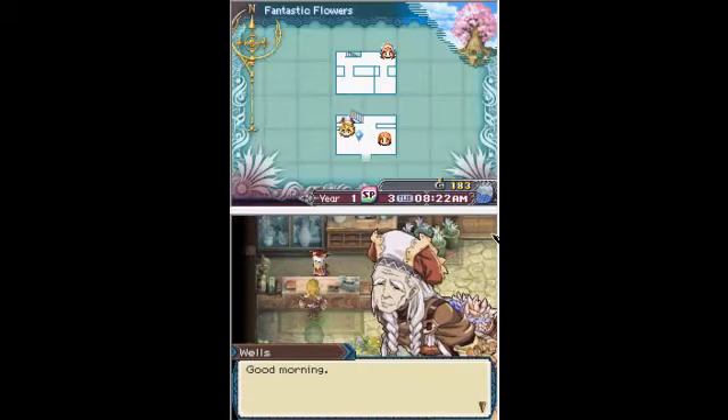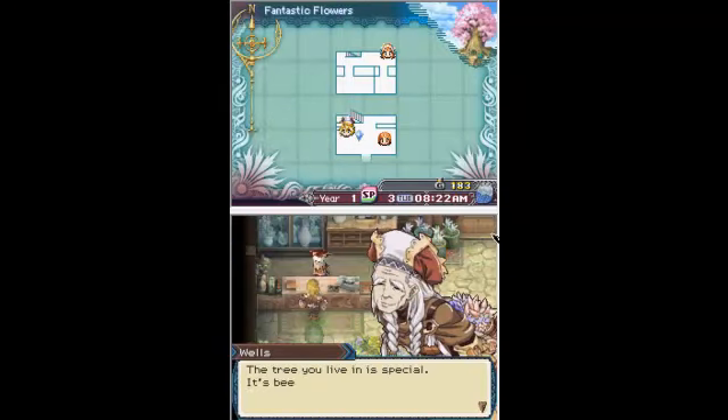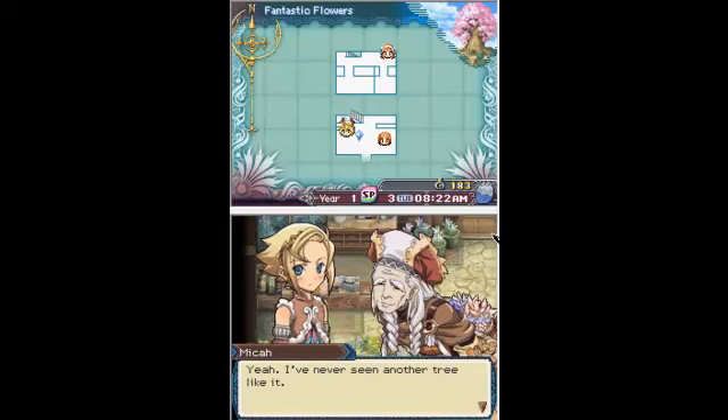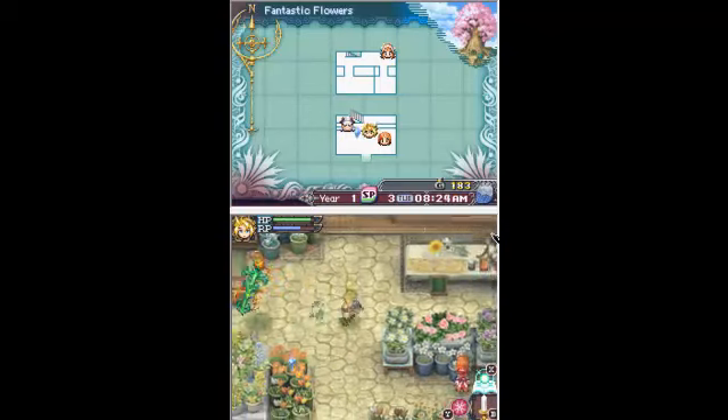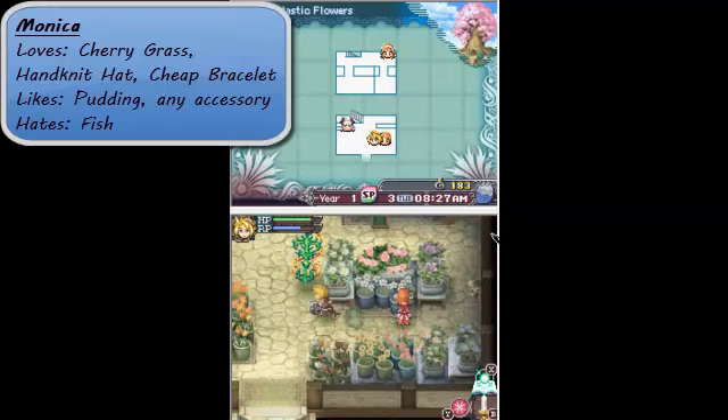I don't actually know what Wells likes, but it'll pop up on the screen later. The tree you live in is special - it's been protecting our land for centuries. It washes over the town like a tall sentinel. It's like more than a treehouse - it's like a tree mansion. Monica loves accessories. She likes good things but hates fish - she thinks they're slimy.